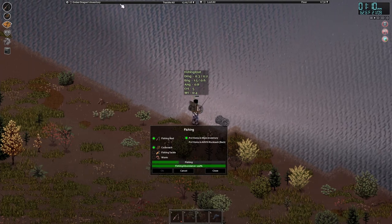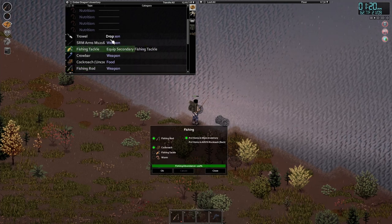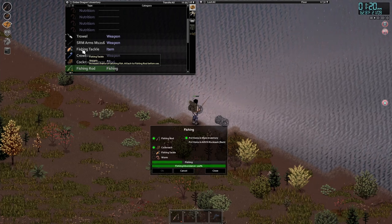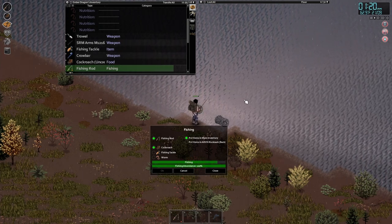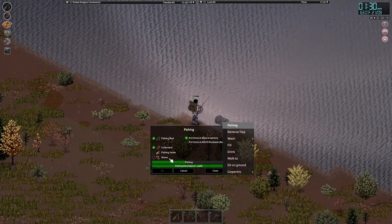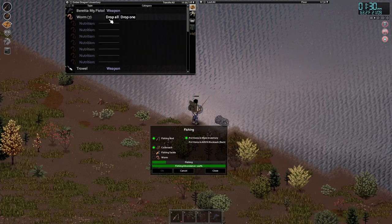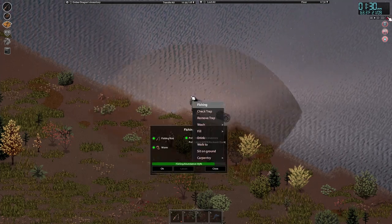Once you cast, wait a bit and hopefully catch some fish. You can use worms, cockroaches, or fishing tackle. I don't recommend fishing tackle until your level is higher — use cockroaches first. Tackle can be used as many times as you want, but get your skill up first. Around level five to seven is recommended before switching to tackle.